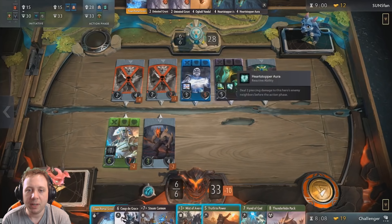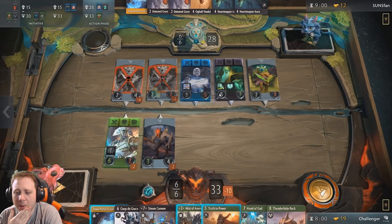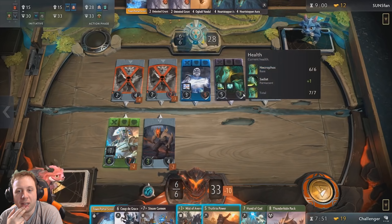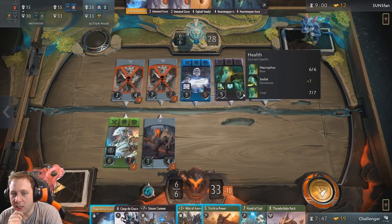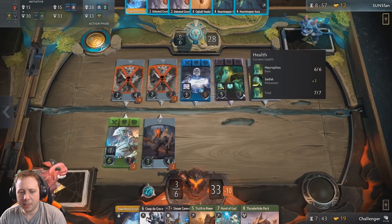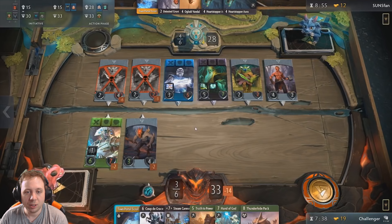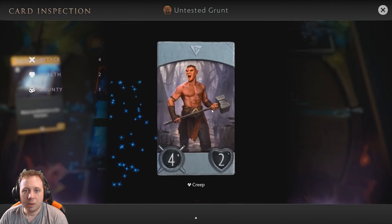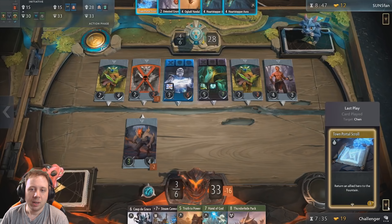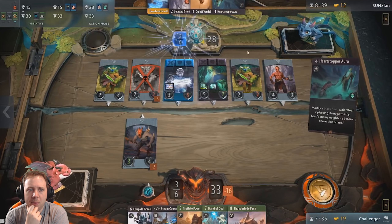Heartstopper Aura takes out Riley the Cunning. Truth to Power isn't going to do much good because sunspan has two heroes and he doesn't know which one needs the mana. The smart thing to do would probably be Mists in one of these lanes — lane two would probably get the most mileage because there's a lot of creatures in there and Necrophos is going to slowly kill whoever with the Heartstopper Aura. Misting lane two isn't a bad play. He scrolled Town Portal — he's redeploying Chin, abandoning lane three in order to take lane two.